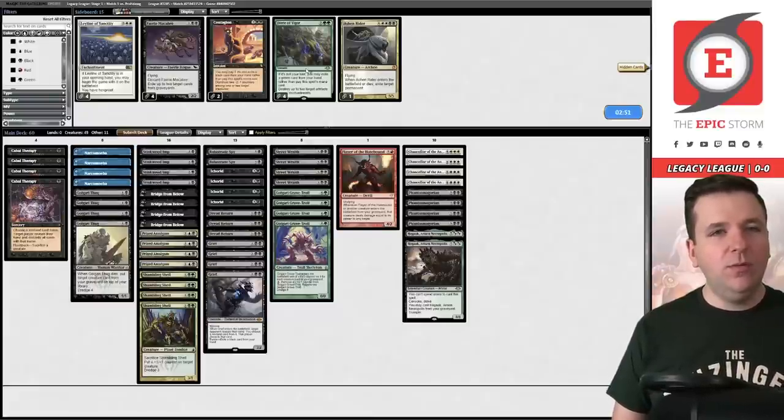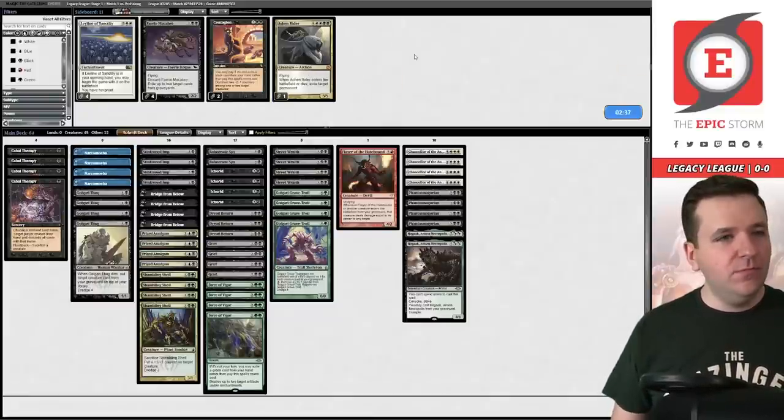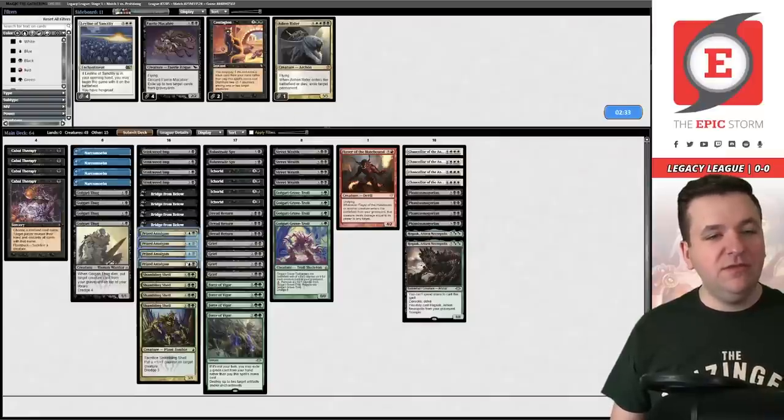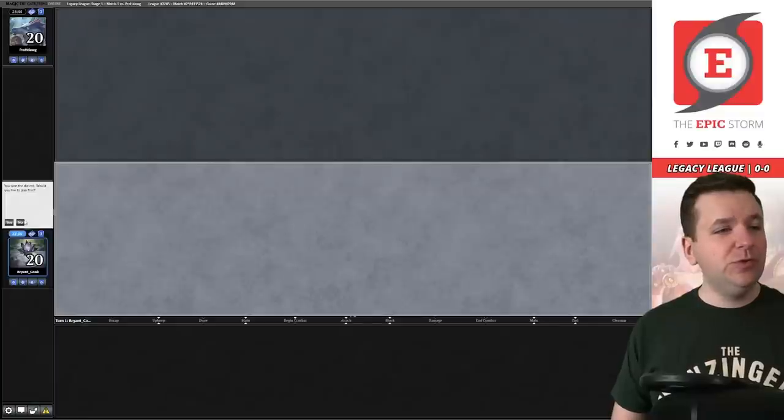Post-game-one sideboarding: they're probably a Ley Line of the Void deck, so we want Force of Vigor. Since we're going to be a pure combo deck against them, we can probably cut the Prized Amalgams.